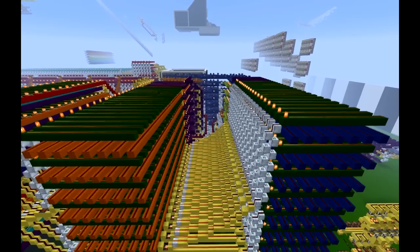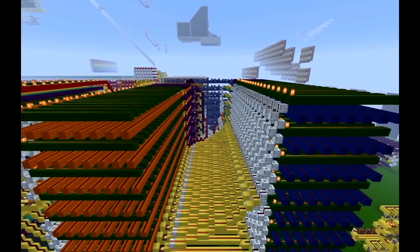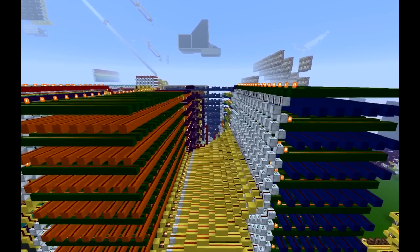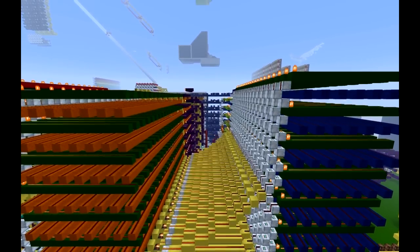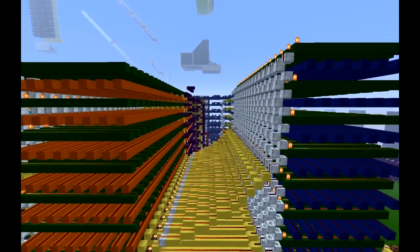In general, anything that is orange has something to do with up and down, while anything in blue has something to do with left and right. The dark green lines represent something that can be coded — in this case, whether there is a wall or not.